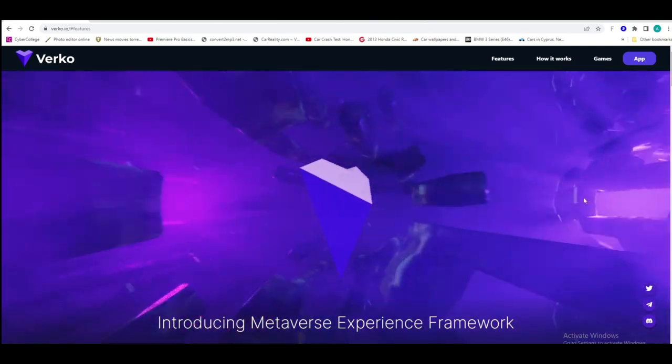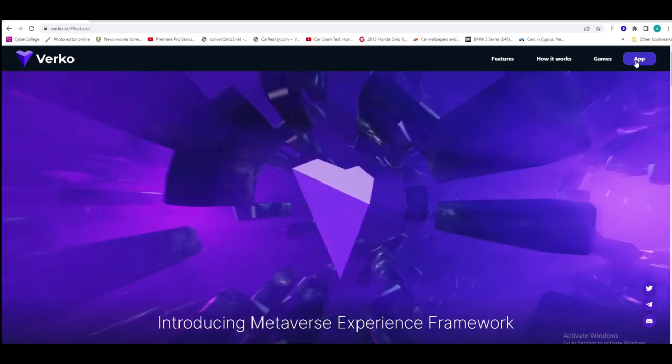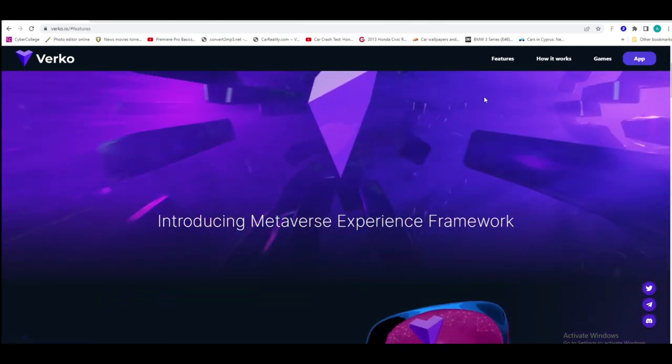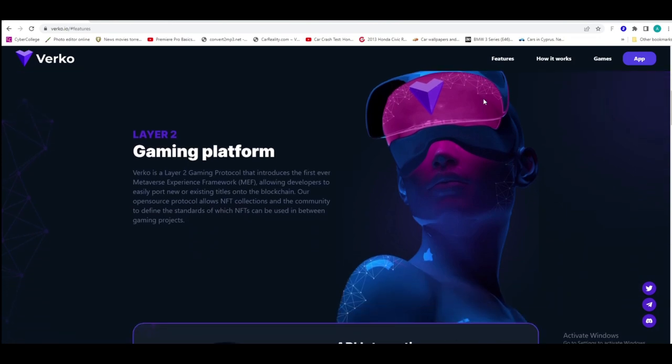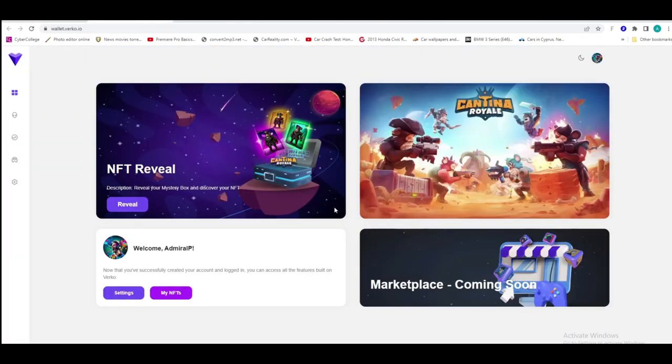What up guys, this is Admiral P, welcome to another episode. Today I'm showing you Verco — this is the way you can join Cantina Royale game. You visit the website verco.io. Here is a little bit about the gaming platform: they have these ideas on bringing life into the Web3 games where you can use your NFT characters in the future.